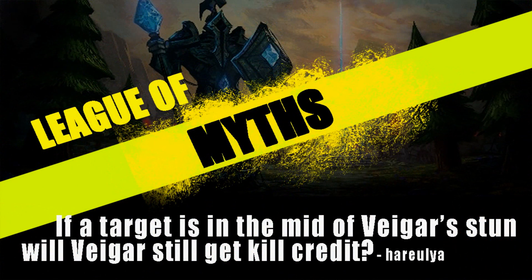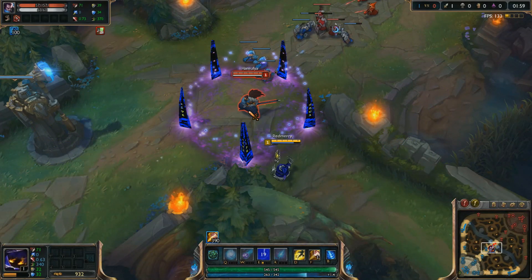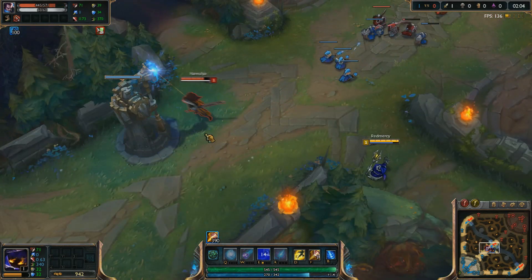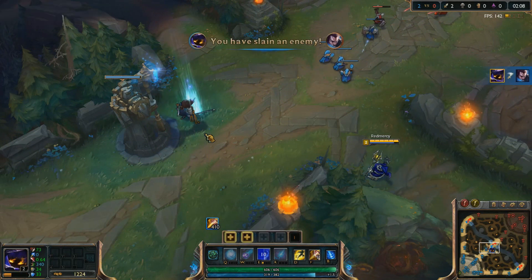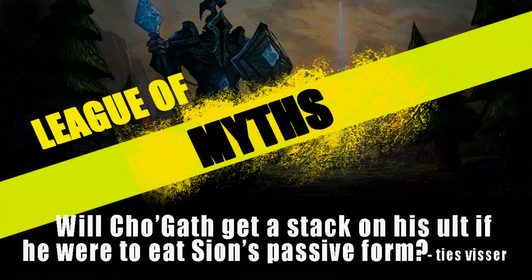If a target is within Vhagar's stun right in the middle, will Vhagar still get kill credit? This one is quite fascinating. You're gonna see Vhagar uses his stun and the Yasuo is chilling right in the middle, not actually getting stunned or interacting with it in any way — well, at least not directly. And as he goes and suicides to the tower, you see Vhagar gets the kill credit, even though he didn't actually touch him or interact with him in any single way. Quite the odd myth.